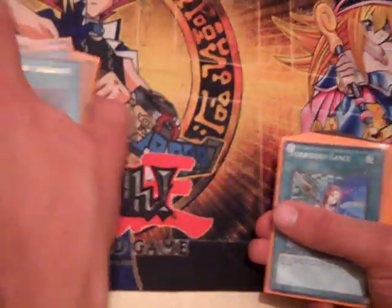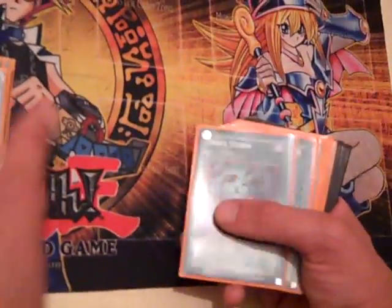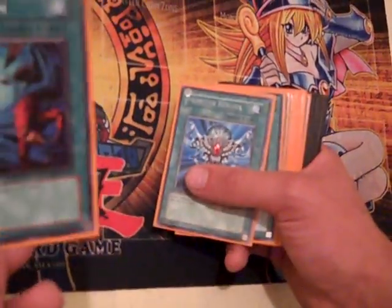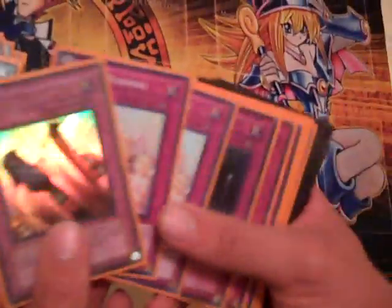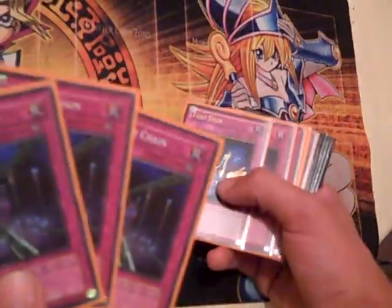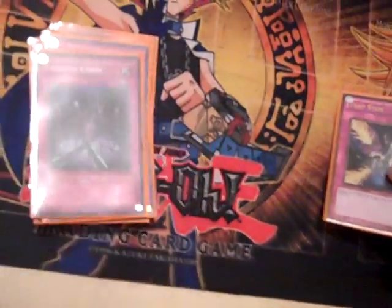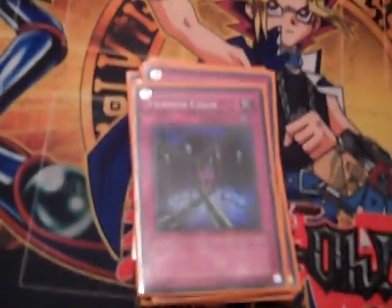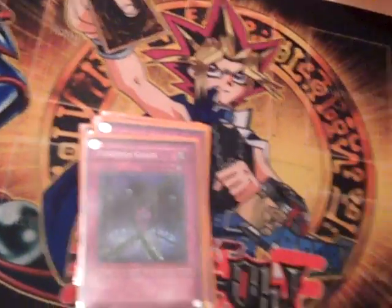Two Swords for your OTK. Run two Lance, just because it's Lance. Heavy Storm, Monster Reborn, Dark Hole, staples. Solemn Brigade. I run three Fiendish Chain over Safe Zones. Safe Zones are a really good card, but I think Fiendish Chain helps me out more than Safe Zone does.